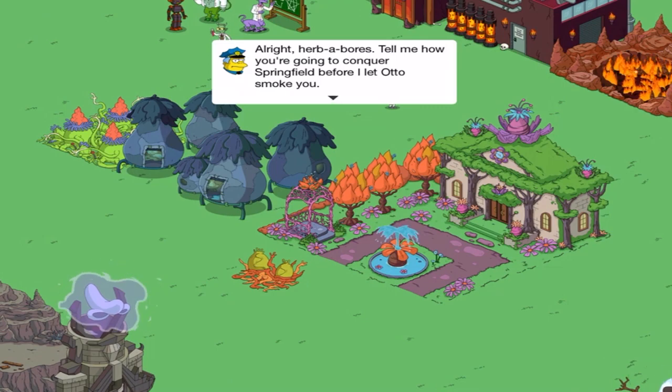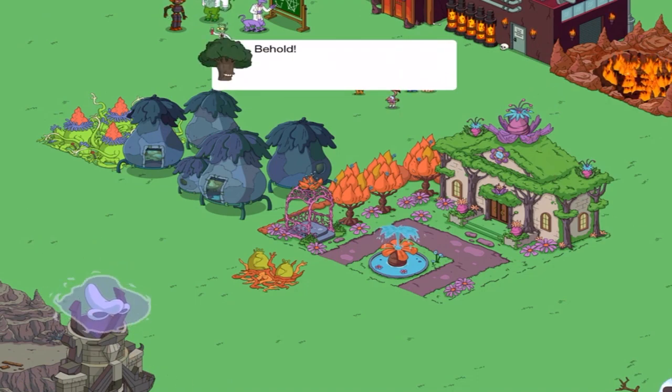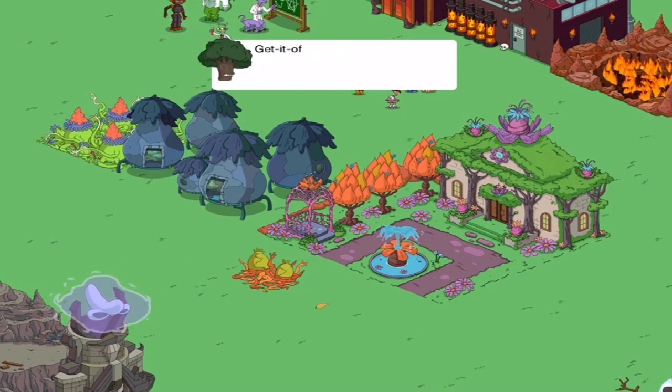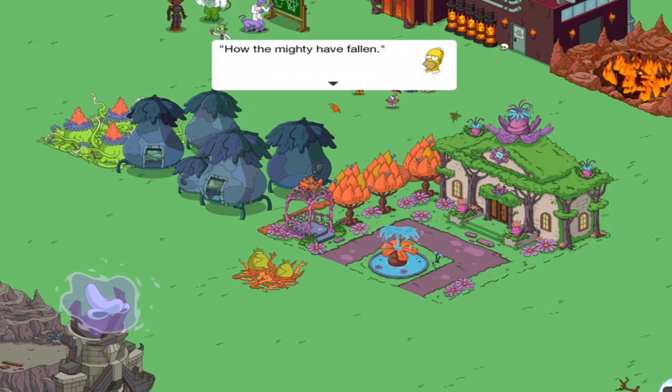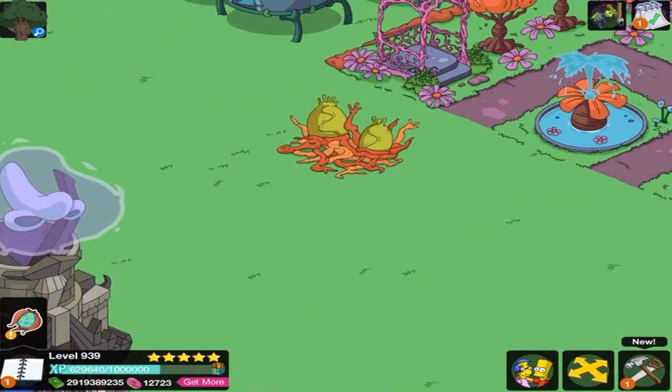Alright, herbivores, tell me how you're going to conquer Springfield before we let Otto smoke you. We won't fight. Instead, we've animated the most powerful of your local flora to do it for us. Behold, I am the Marioka. You've got a squirrel on your branch — get it off, get it off! How the mighty have fallen. There's no way he came up with that on his own; someone must have wrote it for him.